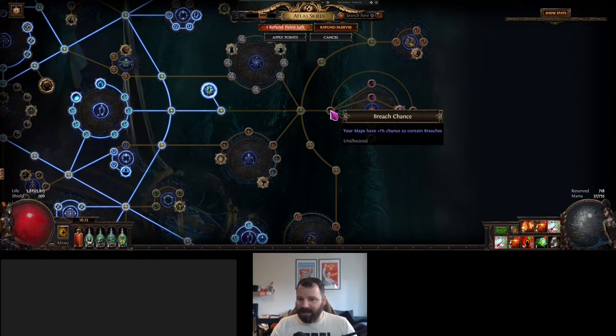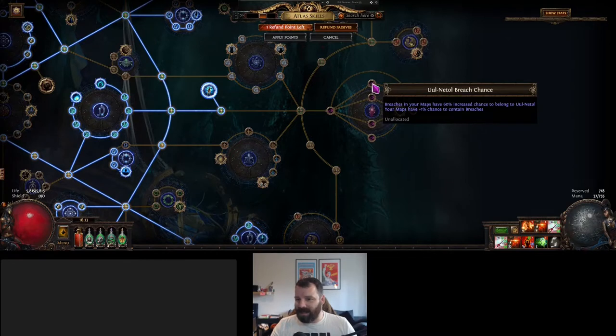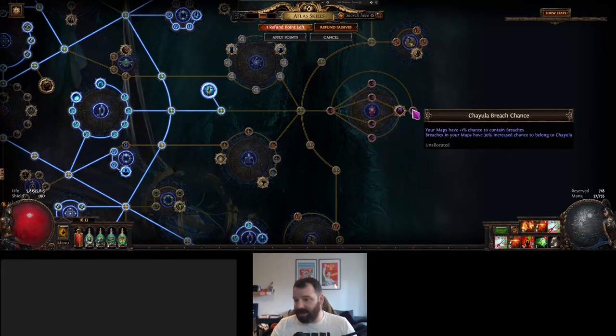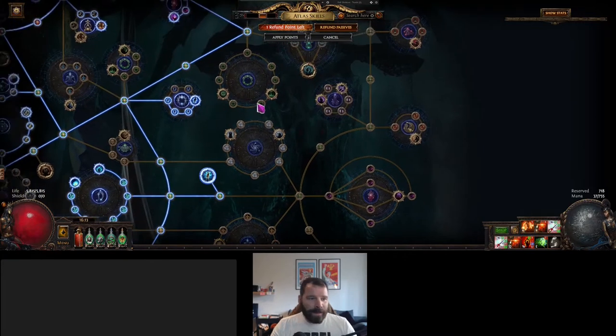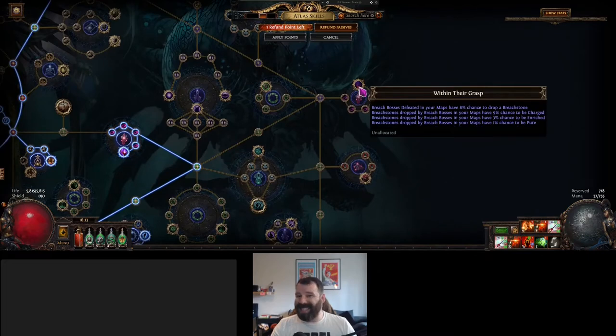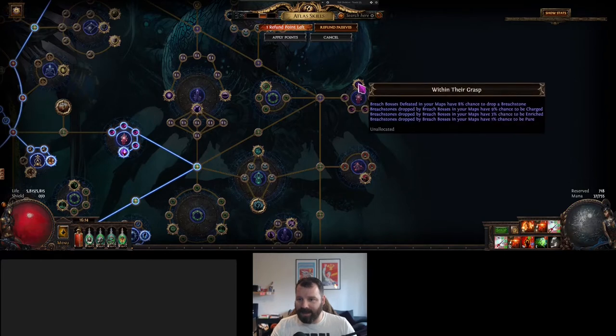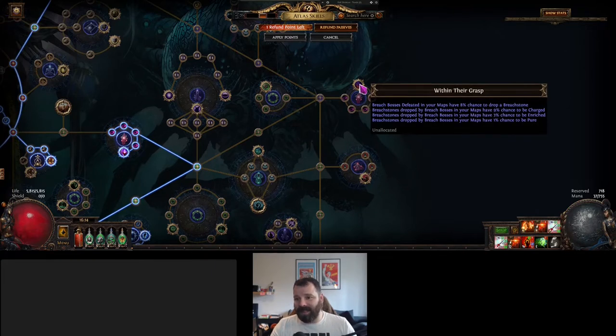There are also nodes here which give you an increased chance to have Ulnatal, or Esh, or Zoph, or Tull, or Chayula. Then up in the top right we've got Within Their Grasp, which means when you kill the Breach bosses in their own Breaches — there's also an increased chance to contain a Breach boss — and when you do kill a Breach boss there's a possibility they will drop one of their Breach stones. You could even get a pure Chayula Breach stone by killing Chayula. It's quite unlikely but it's possible.